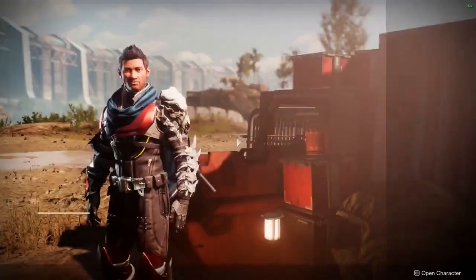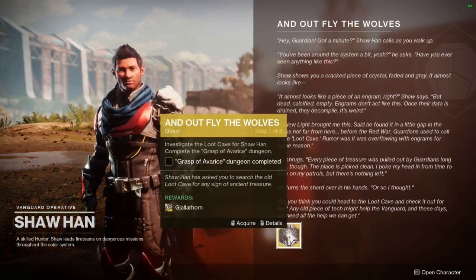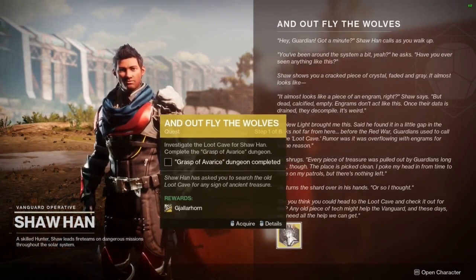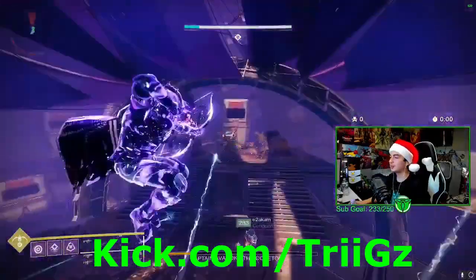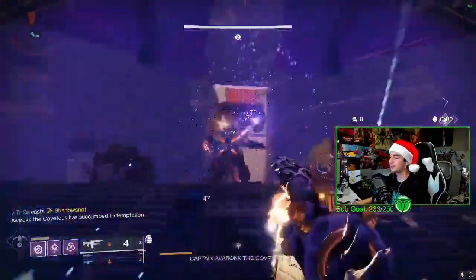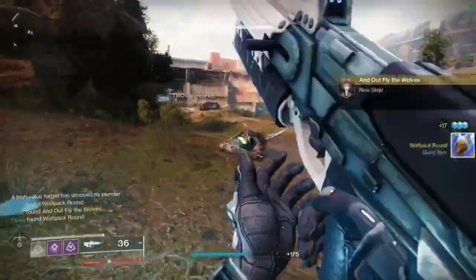For the first step, we need to head to Shaw Han and he's going to have you complete the Grasp of Avarice dungeon. I actually save this checkpoint each week, so if you want help this will take about five or ten minutes with help rather than doing the whole dungeon yourself. Come by kick.com/tricks and I can help you out.